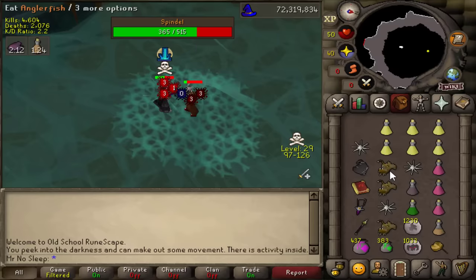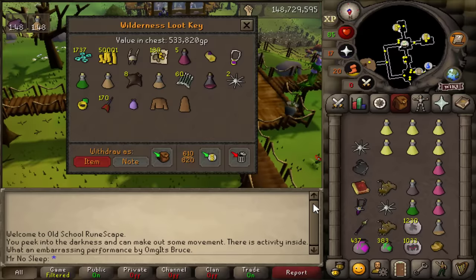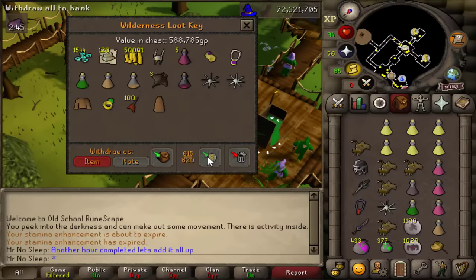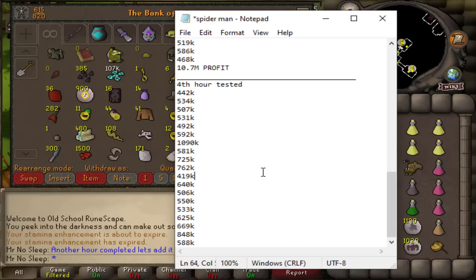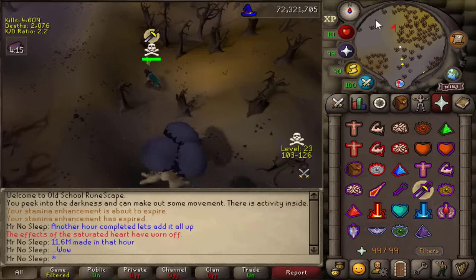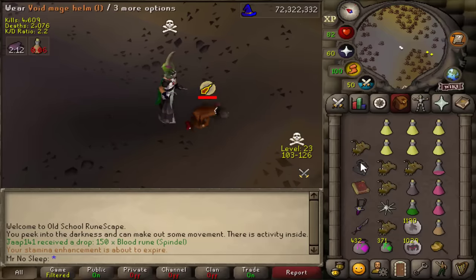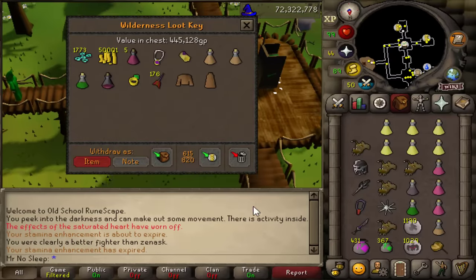A majority of my kills were inside the Spindle cave. Whenever the web is shot out and it freezes them and starts draining their prayer, that is no doubt the best time to kill them. Another hour completed. 11.6 mil made in that hour — absolutely insane. I was stunned while recording. This is 100% real, none of that pausing the timer. If you go test this out right when this video releases, you'll probably have good odds of getting an 8 mil, 10 mil, or even better hour yourself.